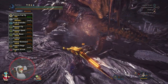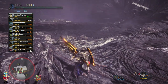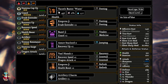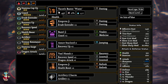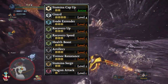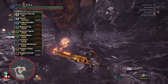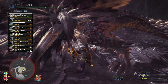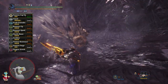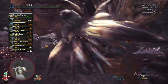Recovery Up level 3 increases the amount of health restored by 30%. The cool part is that this affects both items you use to heal yourself and the health regen augmentation, which is what we are running on our gunlance. So that means you don't have to sheath your weapon to heal yourself — you just block incoming attacks and as you deal damage you will be able to go back to full. Recovery Speed level 3 quadruples the speed at which you heal recoverable damage, so any red health in your health gauge will recover very quickly and you won't have to worry about it throughout the fight.